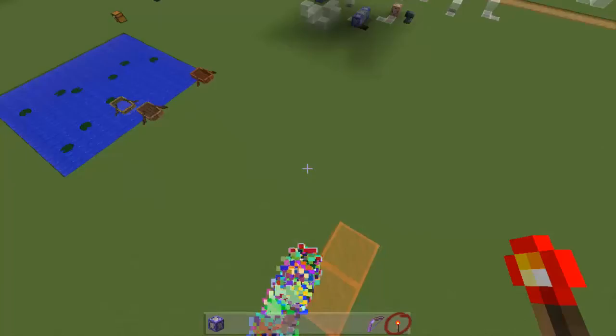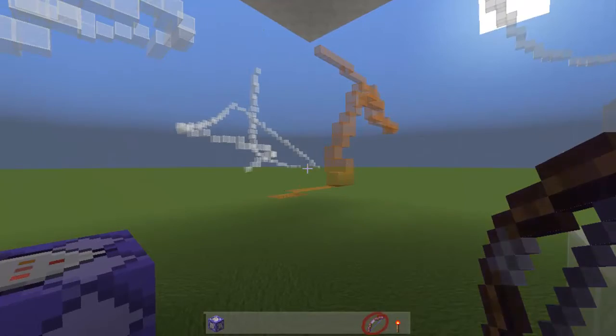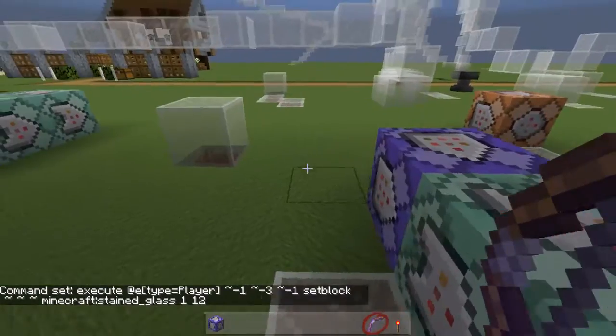I use stained glass because it's a transparent block, so if you do land for some reason — we shouldn't have to because of the way I set it up — but if you were to land or it placed inside of you, you could easily get out because it's transparent. I put this negative three down, negative one to the X, and negative one to the Y. Mainly because if you land on these, they stop you from flying. This seems to work pretty good as long as you don't dive straight down, since it's going to set a block three blocks right below you. So you can't dive straight down — there are a couple little tweaks.